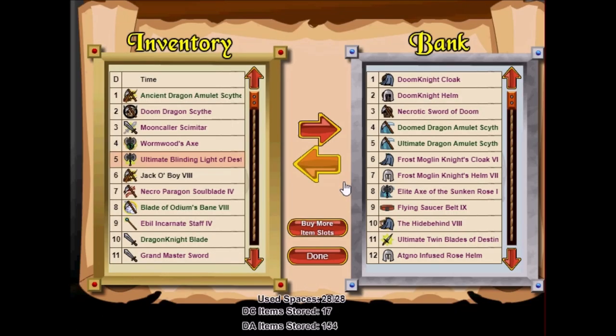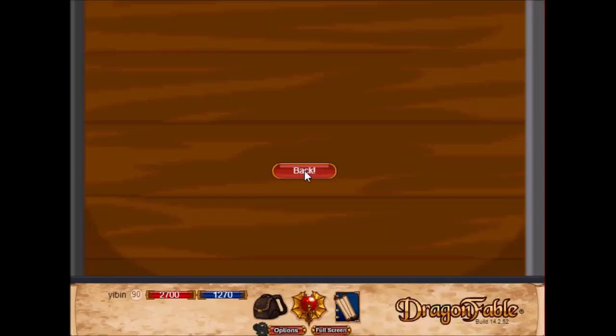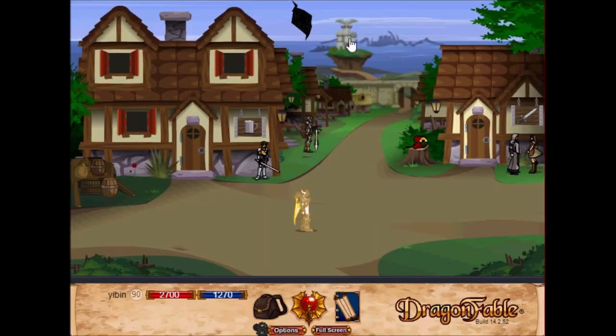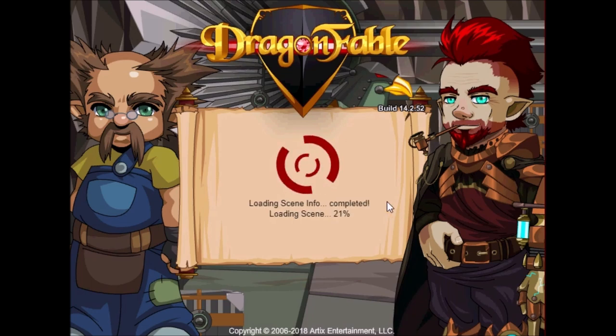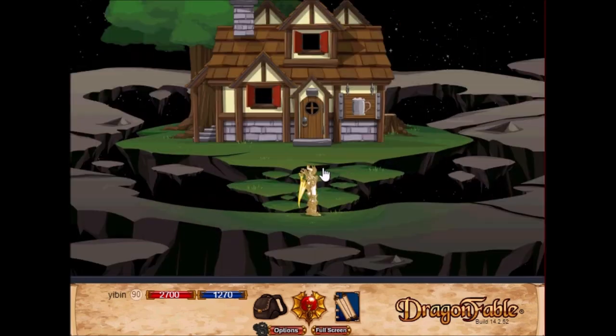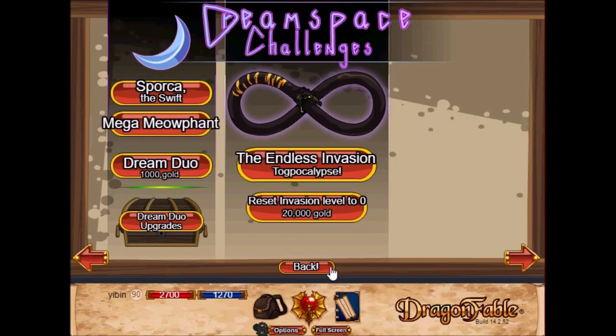Speaking of which, can you guys make a guess how many items I have inside my bank? I'll give you guys 5 seconds — 5, 4, 3, 2, 1. Write down your answer in the comments below. You guys can actually see from here. I have about 190 class items stored — almost close to 200 items. That's really a lot of items. I can only keep rare stuff or stuff with nice artwork. You can actually see how many items I have at the bottom of the screen — didn't realize that, pretty silly of me.